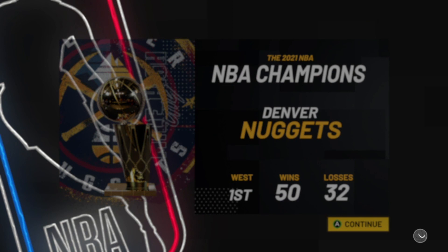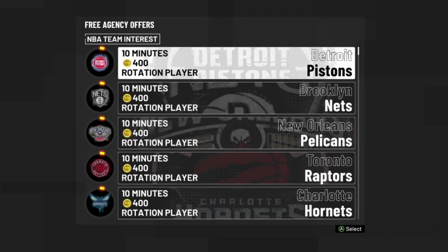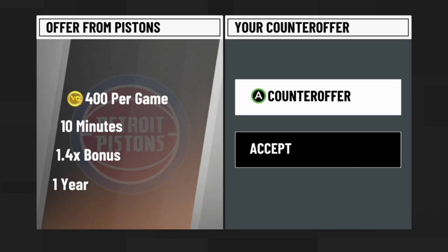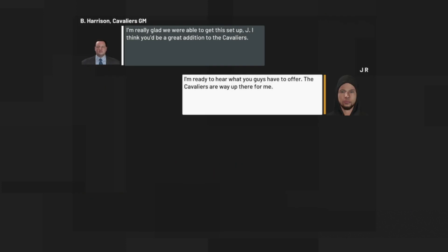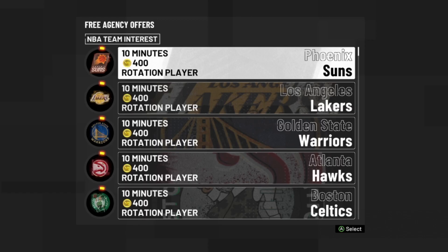It will ask would you like to re-sign with the current team — make sure you pick no. Hit enter free agency and then pick the team you want to go to. I was trying out different teams to get a max contract, but I don't think it's possible to get 1000 VC unless you're coming off a fresh championship. People were saying you could get 1000 VC, but I wasn't able to, so drop a comment and let me know which team you chose.